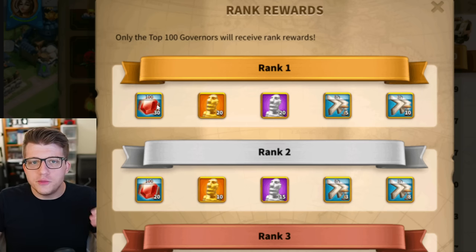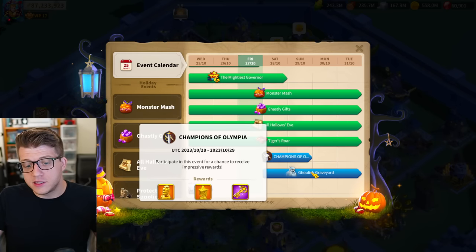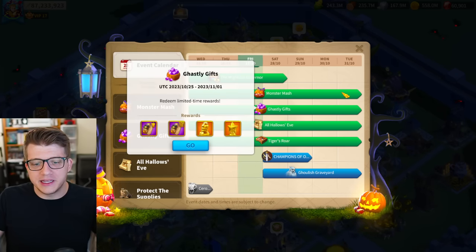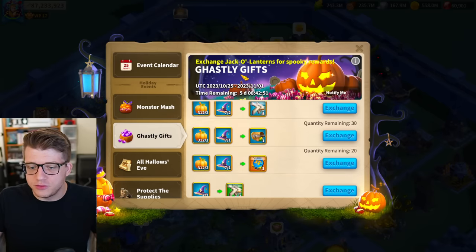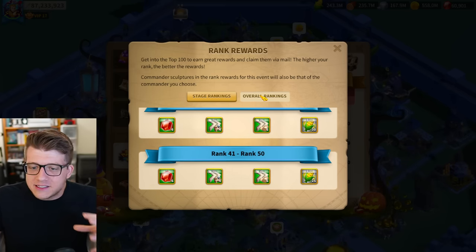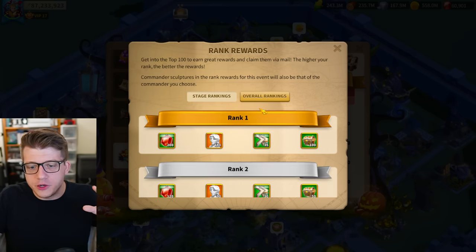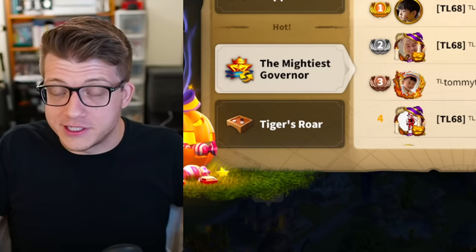This also applies to events like Strategic Reserve and others. Always check the event calendar and review upcoming events to see what rewards are available. Even for Mightiest Governor, if you can squeeze into the top 50 you get 60 gems, and the overall top 50 earns 200 gems. It doesn't sound like much, but it definitely adds up over time if you do this consistently for every small event.